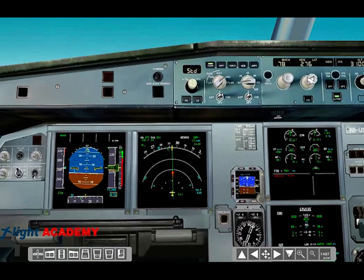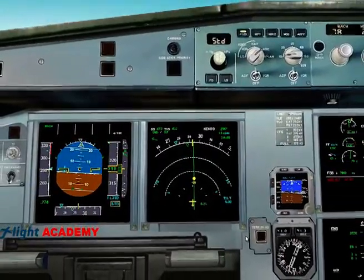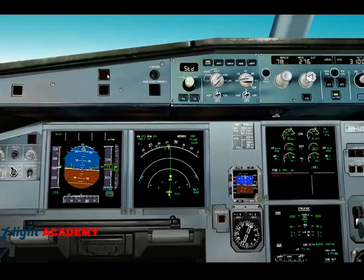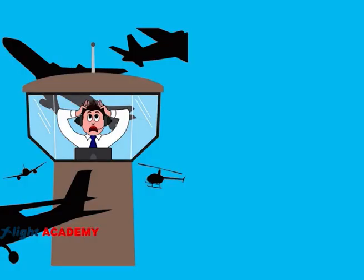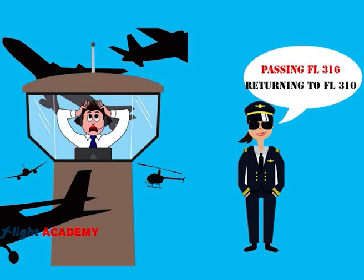When the collision has been avoided, the TCAS says 'Clear of conflict.' Then the pilot flying asks the pilot monitoring to switch on the flight directors, and the pilot flying switches on the autopilot. Meanwhile, the pilot monitoring communicates to ATC: 'Flight Academy 2525, clear of conflict, passing flight level 316, returning to flight level 310.'